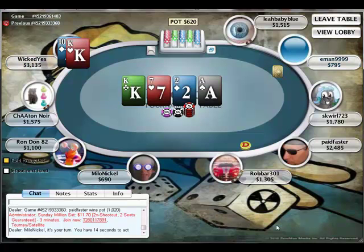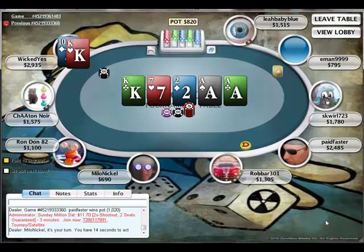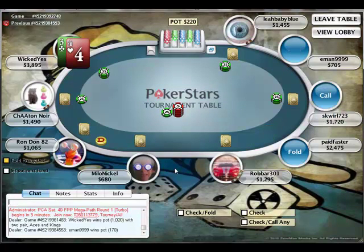Ace comes out, scares me a little bit, so I'm going to slow down and just check. He checks behind it, so I'm feeling pretty good now, even with the second ace out there. He calls and immediately mucks it. So I picked up a nice pot there of $1,000.